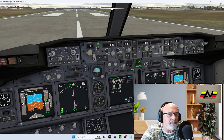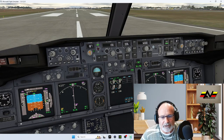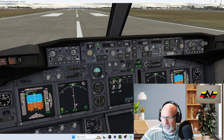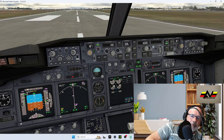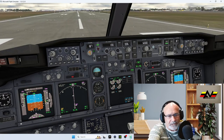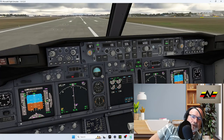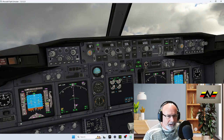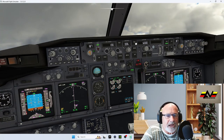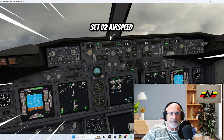I'll leave the flight computer on. Let me show you the takeoff. Power in — keeping it straight with the rudder pedals. Building up speed, correcting the rudder. We are airborne — gear up, power back a little. Now engage LNAV and VNAV. The plane will turn onto its programmed heading — that's it.